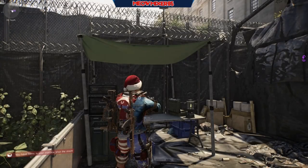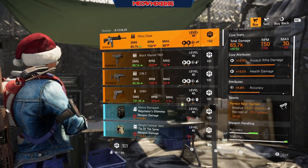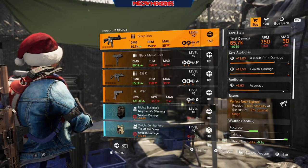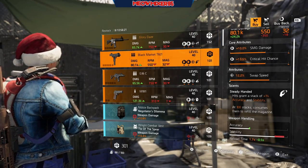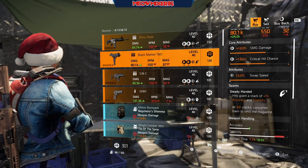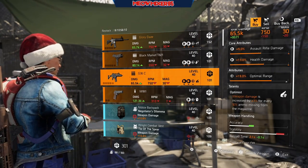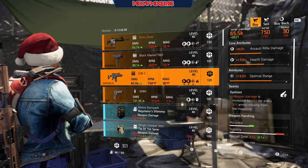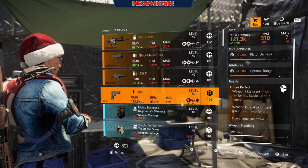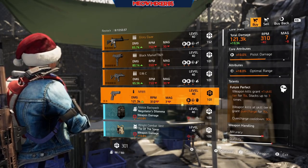Next is DZ South. We've got a Glory Days with 12 AR damage, 16.5 health damage, 6.8 accuracy, and Perfect Nearsighted. A Black Market T821 with 10 SMG damage, 13.5 crit hit chance, 12.2 swap speed, and Steady Handed. A G36C with 9 AR damage, 13 health damage, 19 optimal range, and Optimist. An M1911 with 10 pistol damage, 18 optimal range, and Future Perfect.